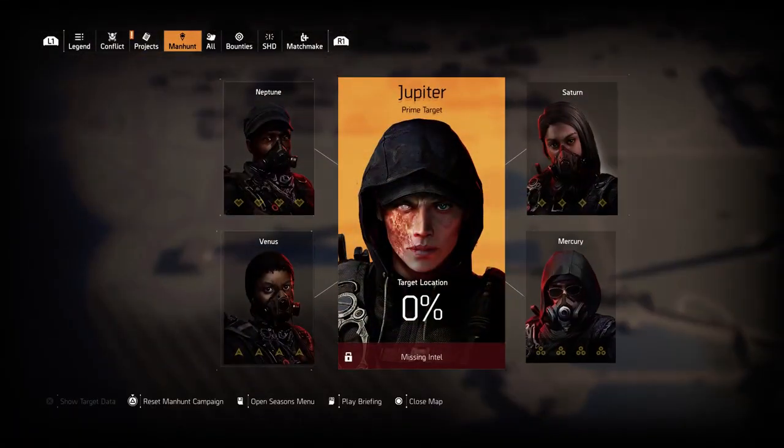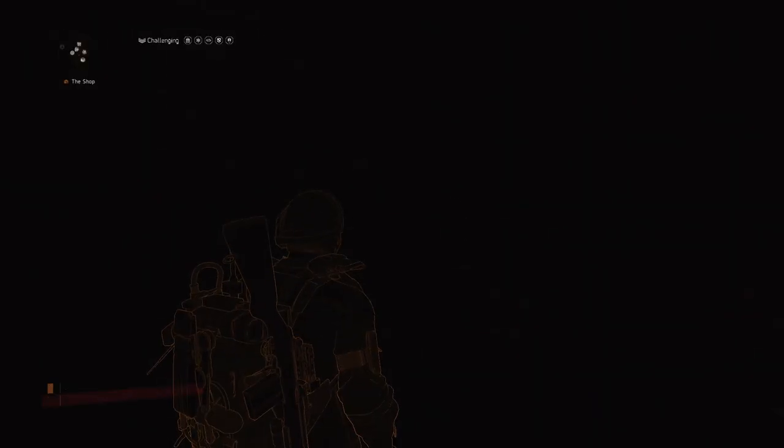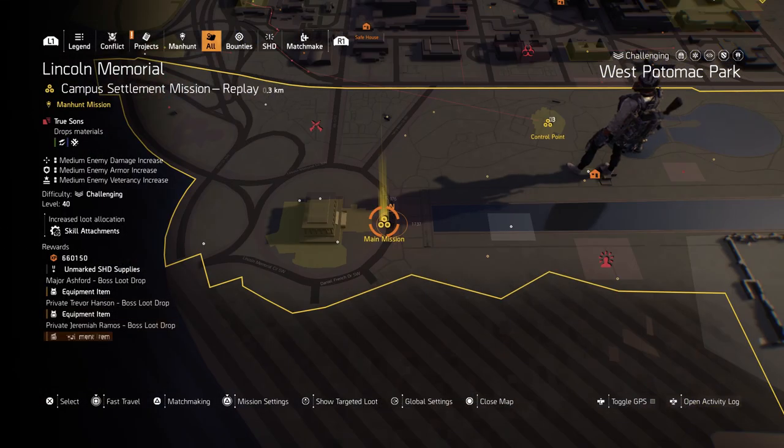So if we go to the map and go to the Manhunt — what is it this week? For the main missions and control points we got Mercury. So this means for Lincoln Memorial, which is what we're going to be focusing on today, it's a Manhunt mission, which means it's going to be giving me more XP.